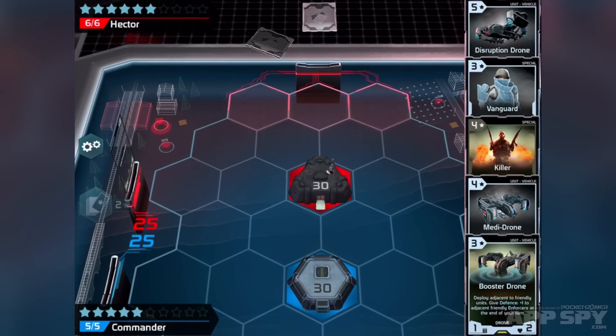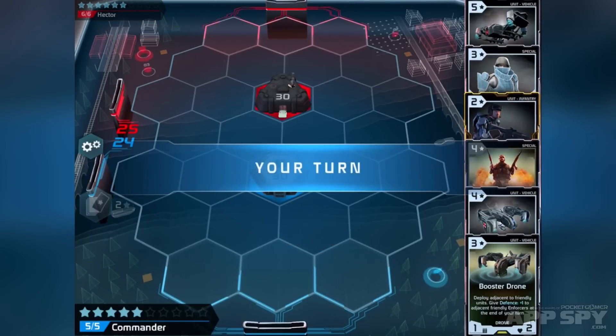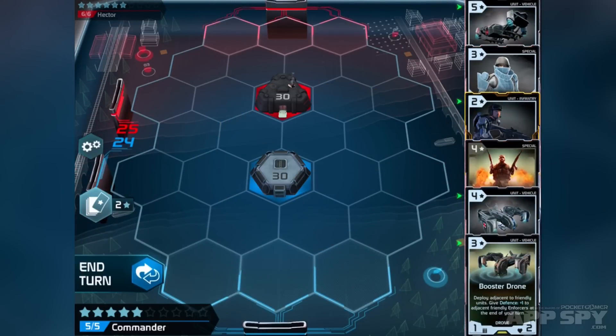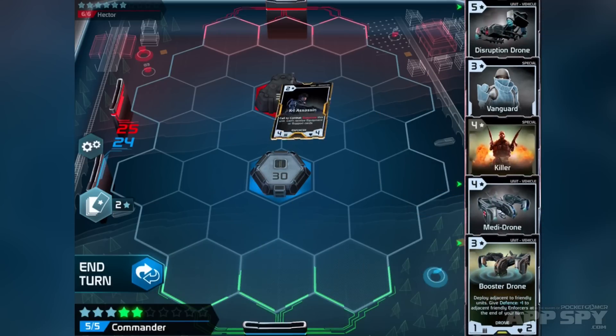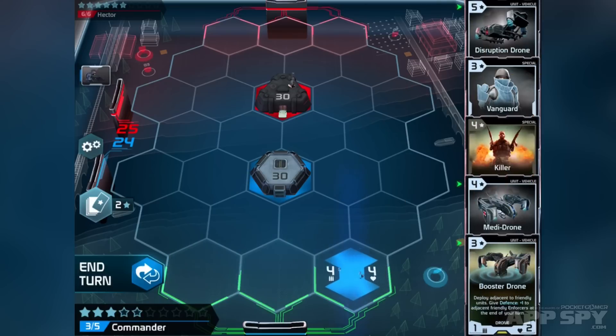The idea is that you build a deck of cards and you play the cards onto the board, such as units, weapons, equipment, direct damage cards and so on. I'm just going to play this unit out now — you drag them onto the board, it's got a nice parallaxing feel to the cards and you drop it in and play it where you want.